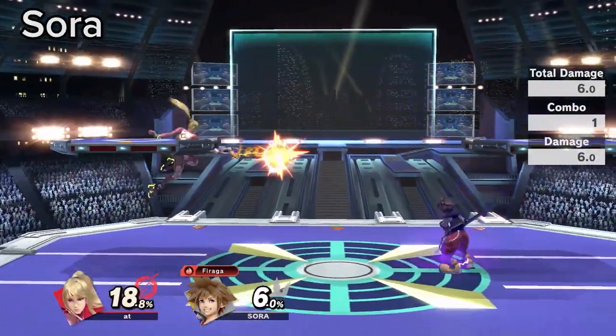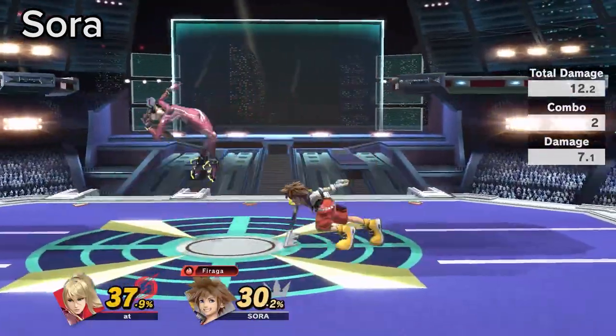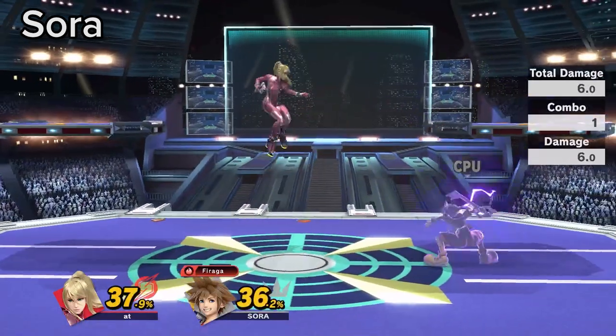Sora has bad speed and approach options. You can force him to approach on the ground by using rising Zare. This stuffs approaches and outranges his disjoints.